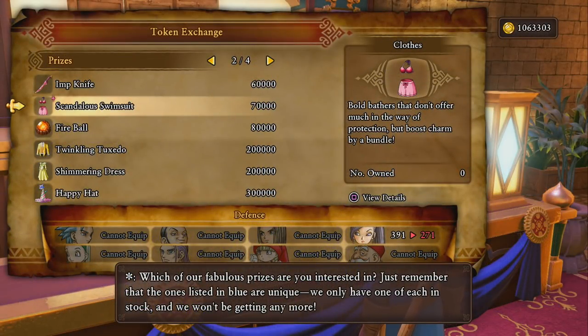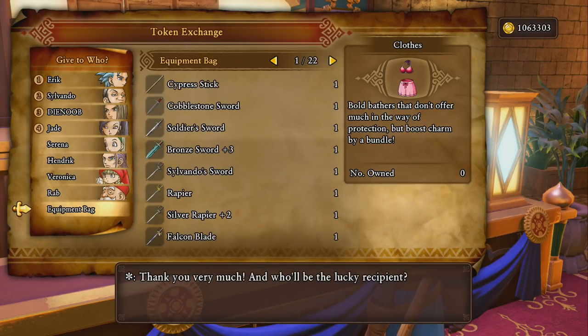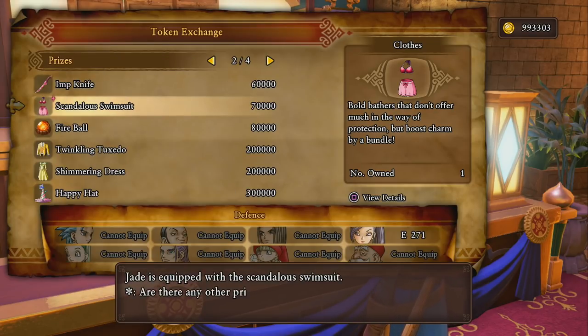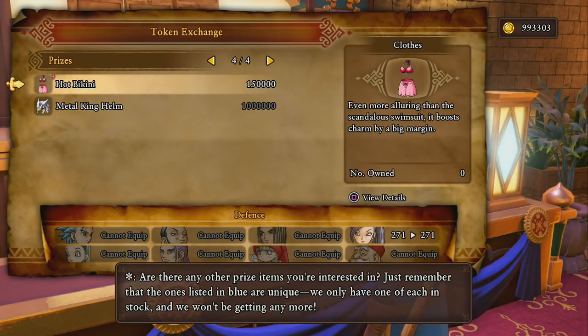It will probably still take around about an hour of this method because you need between five and six million gold coins. It's completely up to you. If you're not getting lucky in the casino, this is probably the safest way to go about it, because if you are unlucky in the casino you could sit there for a few hours for absolutely nothing.